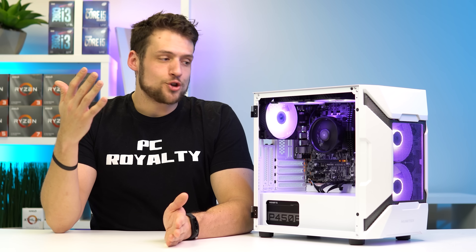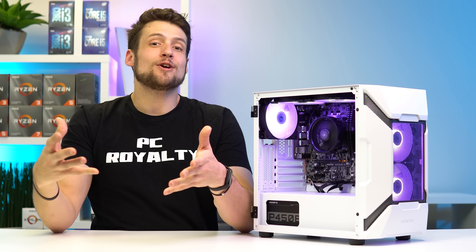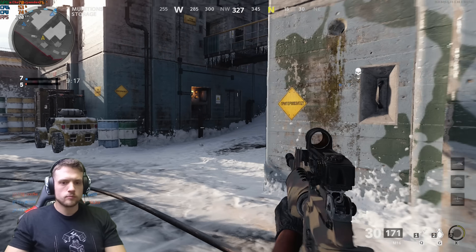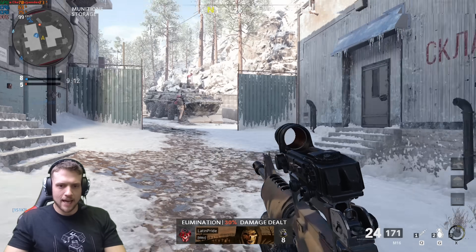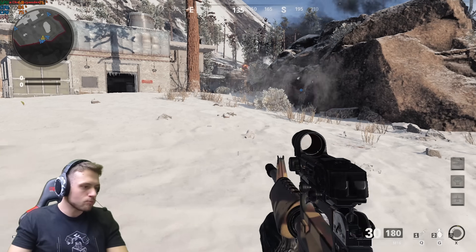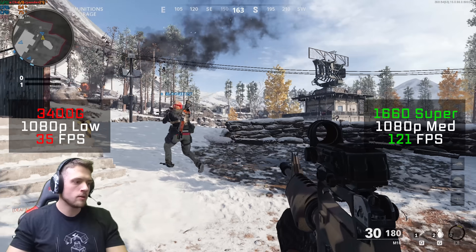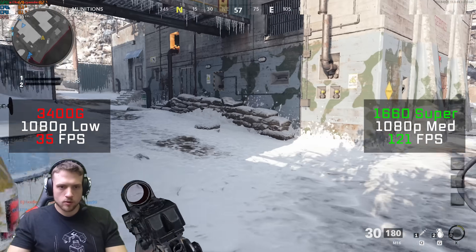For the benchmarking section, I'm going to benchmark every single game with and without the dedicated graphics card so you can see how this PC performs today as a budget gaming PC and how it will perform in the future with a GPU. Starting with Call of Duty Cold War — without the dedicated GPU, I could just barely play it at 1080p low settings with 35 FPS, and adding the 1660 Super boosted that to 1080p medium settings with a very comfortable 121 FPS.